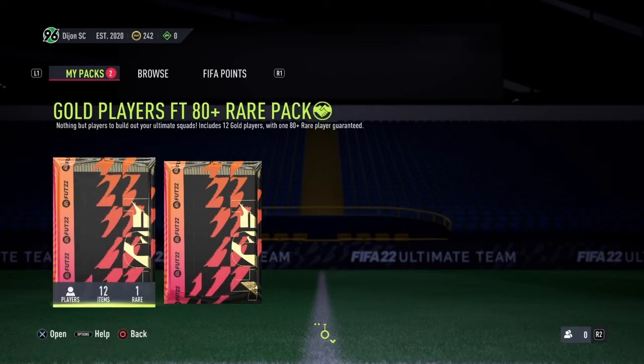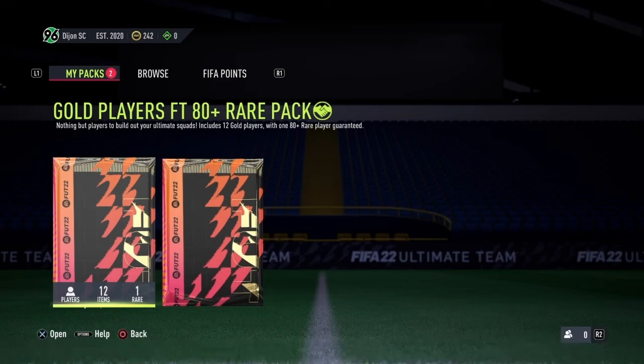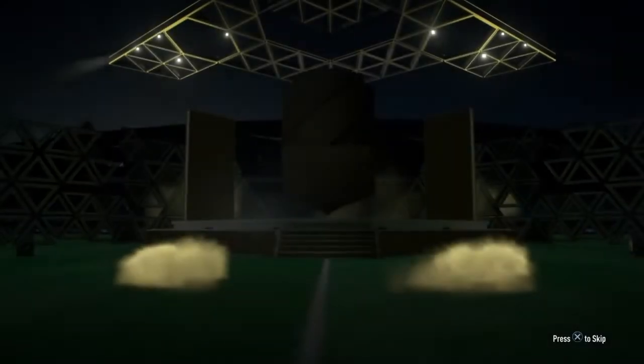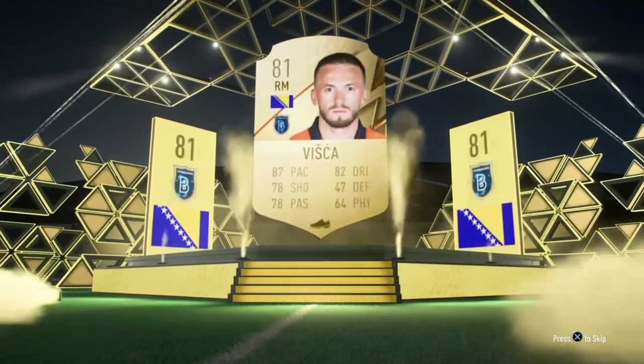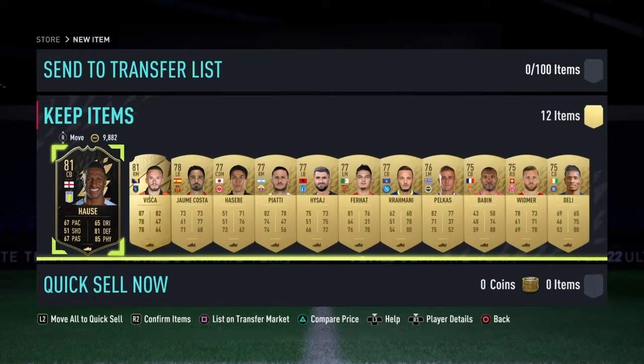Now let's get into our actual first packs — an 80-plus rated player, we could get something good. First pack in this episode: it's not a Flares, but it's Fisker. Pretty decent pace, but not really in a league we're likely to be using. Then — oh my days — what a start to this series, guys! We've actually just got ourselves a Team of the Week: Courtney House. Which is, in my opinion, ridiculous.